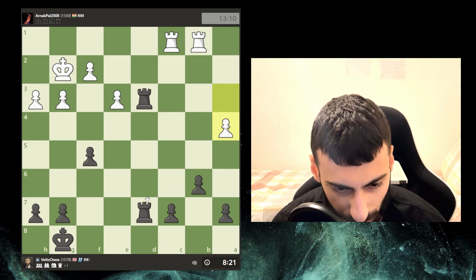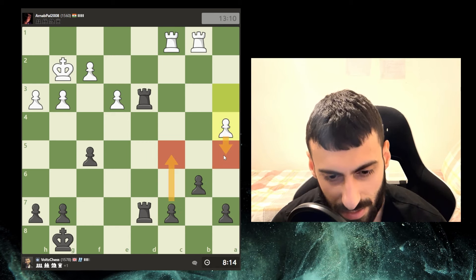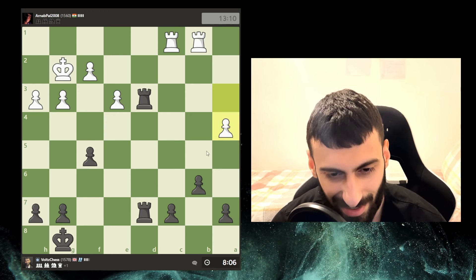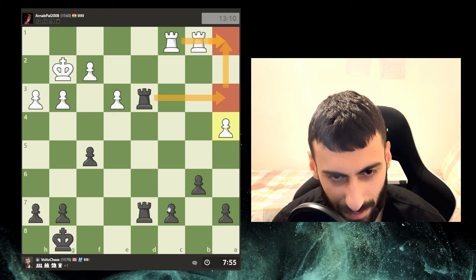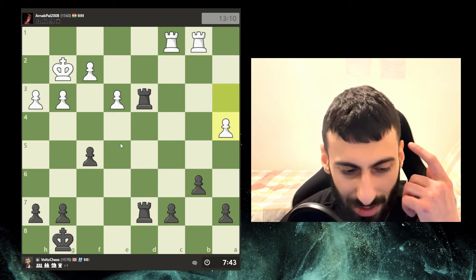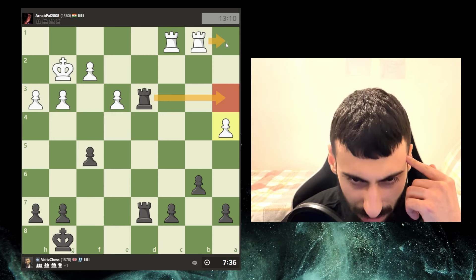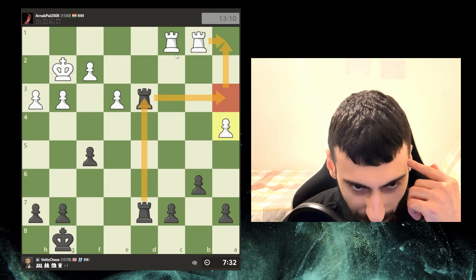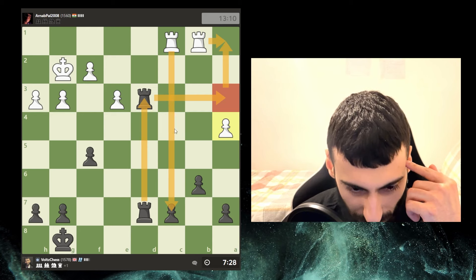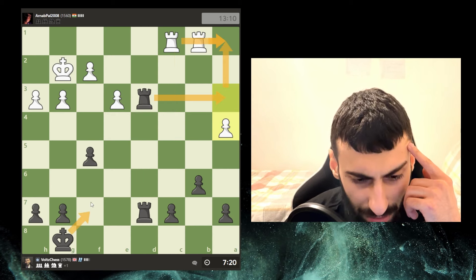Wait, is he trying to double attack? If I push this and then — wait, I could get behind it and he can't stop me. Take, take — that's not good for him. Then I just promote. I have to get my king into the game. I have a few ideas. I don't want to bring my other rook up because I'd undefend this and just straight up lose. So this, this, this, this — and then should I get my king into the game? He pushes.